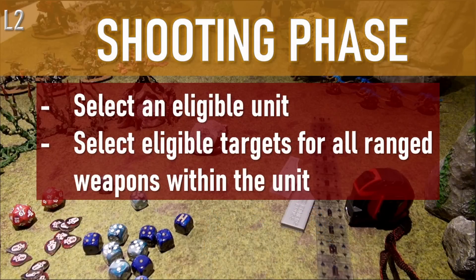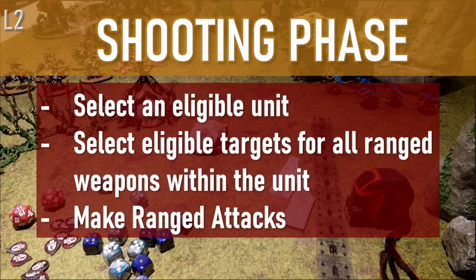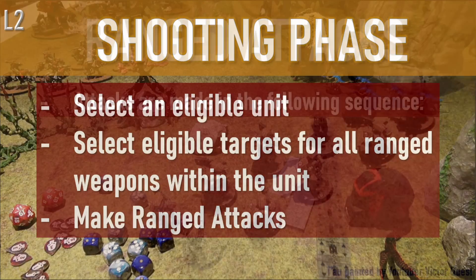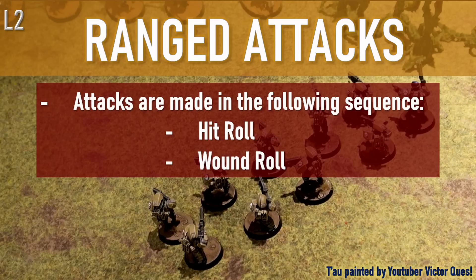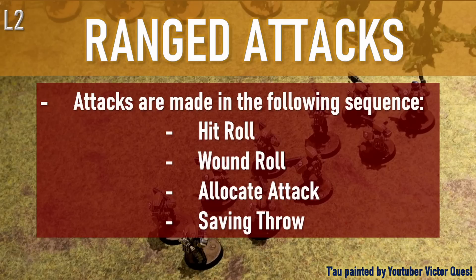So you've chosen a unit to shoot with and decided on all their targets — now it's time to roll your attacks. Ranged attacks are almost identical to melee attacks, so what you learn now will also help you understand attacking in engagement range. Attacks are made in the following sequence: hit roll, wound roll, allocate attacks, saving throw, assign damage.